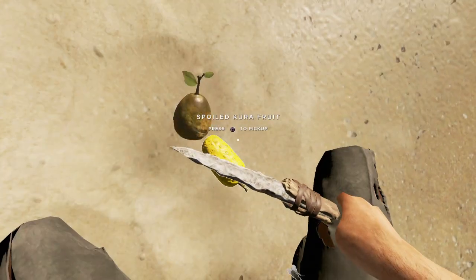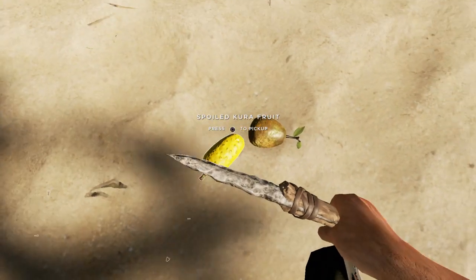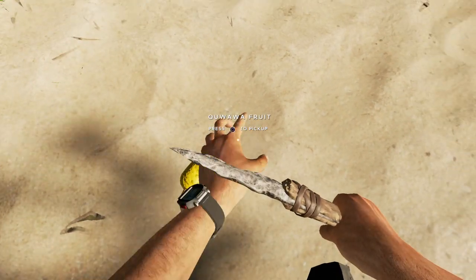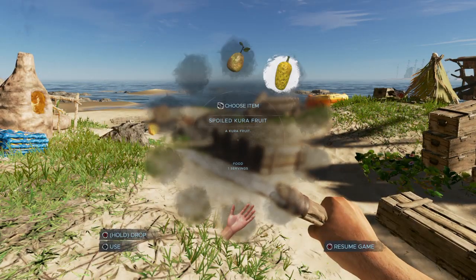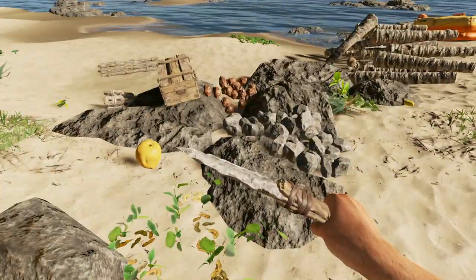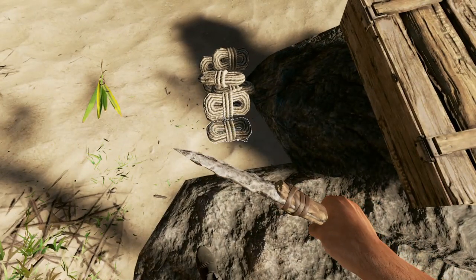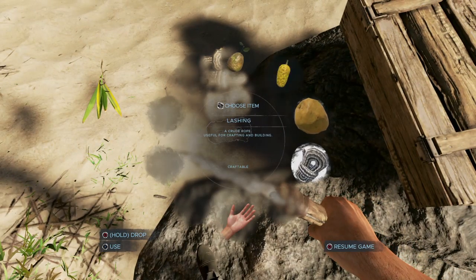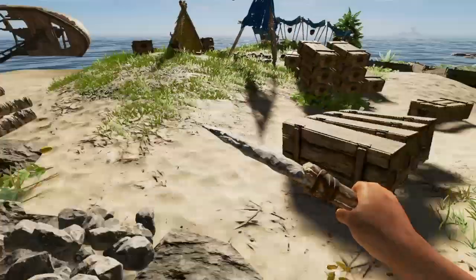So first let me just show you guys what the fruit looks like. As you can see, those are the two fruits you need. This is the cura and that is the one I can't pronounce. This one is actually spoiled but it will still work. To craft a coconut flask you will need one coconut and one lashing.